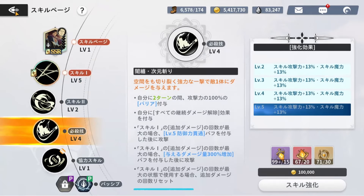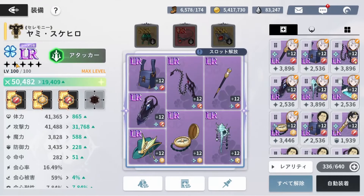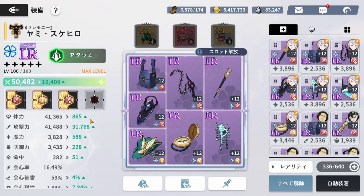I have him at level five, level two, level four. You'll mainly do damage with skill number one and his ultimate. For his build, Yami is an attacker that scales off attack. I have him with two pieces enhanced attack, two piece normal attack, and two piece speed. He's at 41k attack. I could have more attack with better accessories, but this is the basic build.